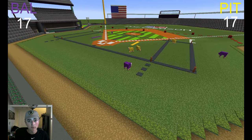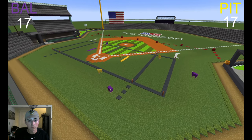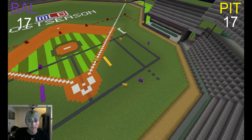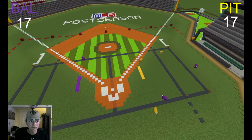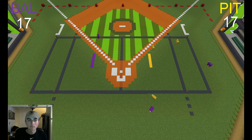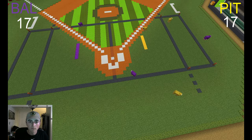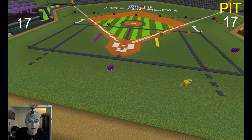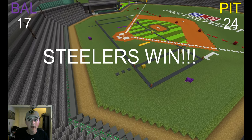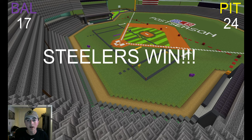A touchdown from either side will win the game. Looks like no one is in range of scoring right now. This guy is out of bounds — maybe he can win the game, depends on which side he scores on. Touchdown! The Steelers win the game and move on to the playoffs. Steelers win — goodbye Ravens, we'll see you next week at John Madden Arena.